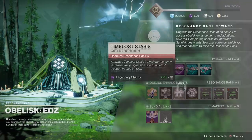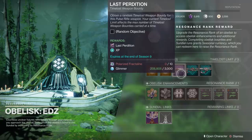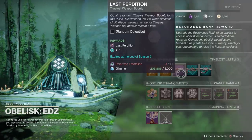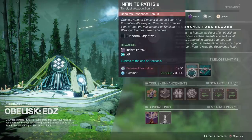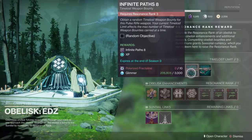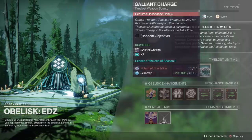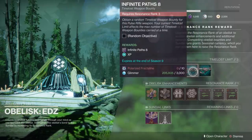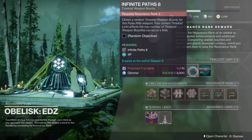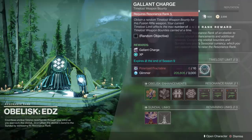With the EDZ obelisk, there are some pretty cool weapons. You can get Lost Perdition — this is a pulse rifle. I use this more so in PvP, but if you get some good rolls on it, it might be useful in both game modes. You can also get Infinite Paths 8 and the Gallant Charge. Infinite Paths 8 is a weapon from Curse of Osiris, and Gallant Charge is a new fusion rifle. I'm very curious if you guys have gotten these — let me know the perks you're looking for on any of these, and if they're good for PvP or PvE.